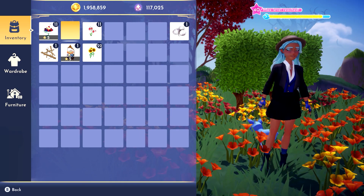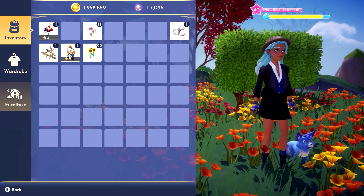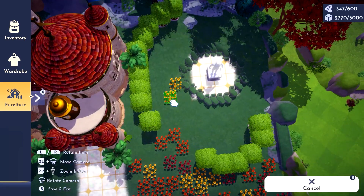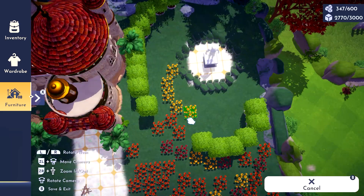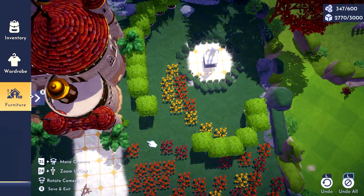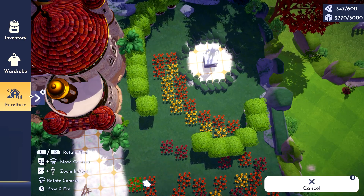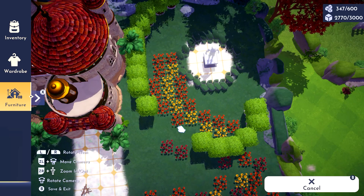I decided to make something really fun on this side — we're going to make a rainbow spiral with nasturtium flowers. Now this area here is very small, but if you're working on a bigger area it will look so much better.